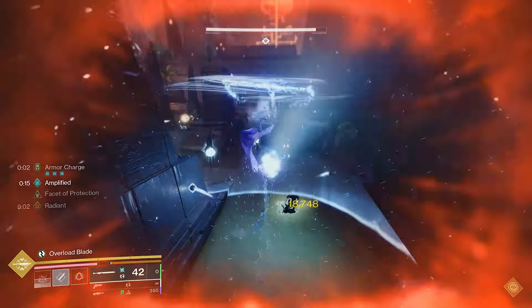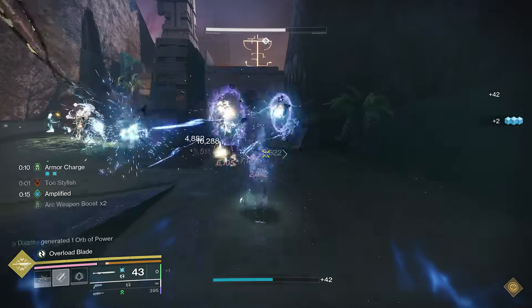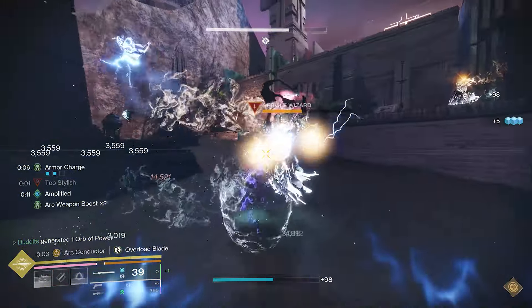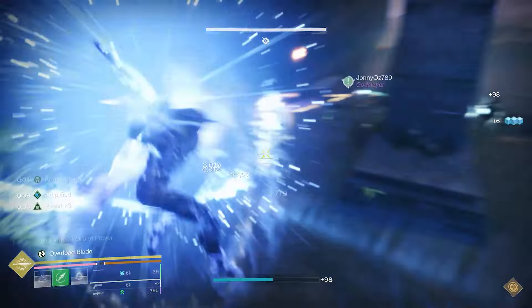My name is Dunit, welcome to builds and stuff. I've got an absolute joke of a Hunter build today. We're going to be featuring the brand new sword, Ergo Sum, with Chain Conductor. It's like the Risk Runner perk — it's absolutely crazy.